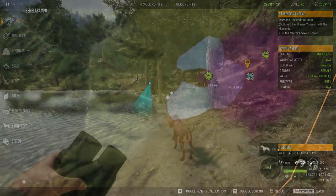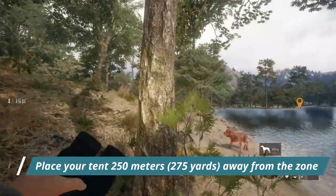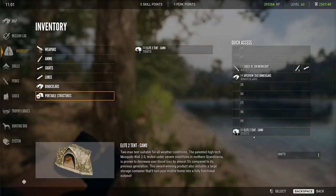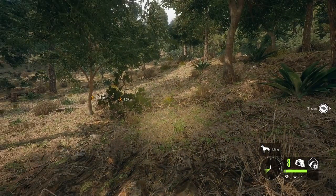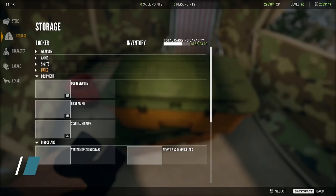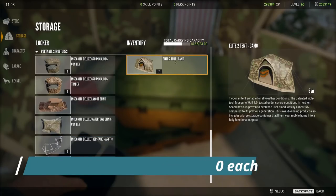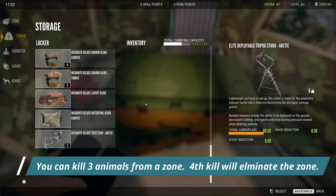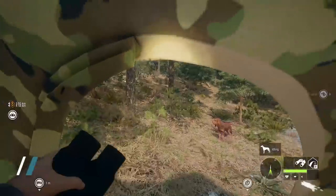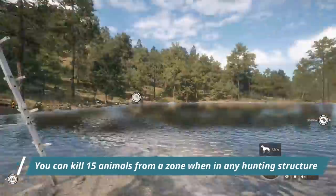Drop your tent about 250 meters away, though this area can be tricky for tent placement because of uneven land — beavers are way more likely to take your tents on uneven terrain. Tents and tripods cost 16,000 dollars each; they're not cheap. You can get away with just putting tents down and adding tripods later. Just make sure you don't shoot more than three — the fourth kill will kill the zone when you're not using a hunting structure.